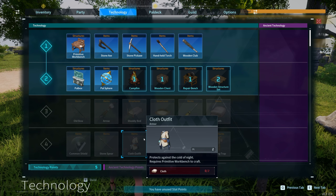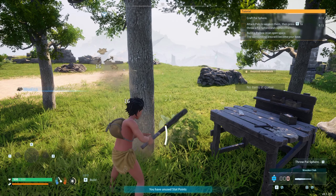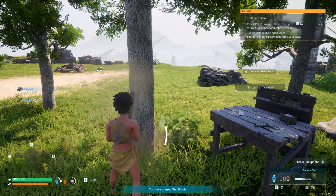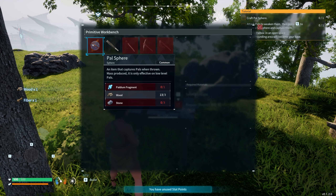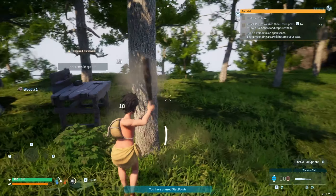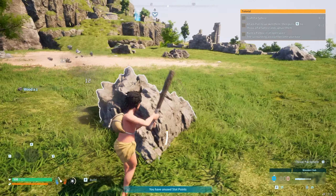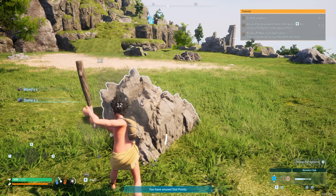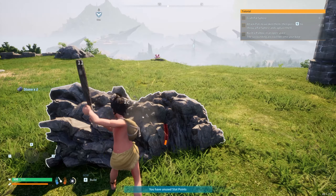I meant to unlock the pal sphere and we'll need that pal box too. We need to craft a pal sphere. If we come over here, you can see a pal sphere — these are our Pokéballs. We need paldium fragments, wood, and stone. Good little bit of wood there. I'm going to grab some stone from this node here. At least it gets us started with some resources right at the beginning, which is very helpful.